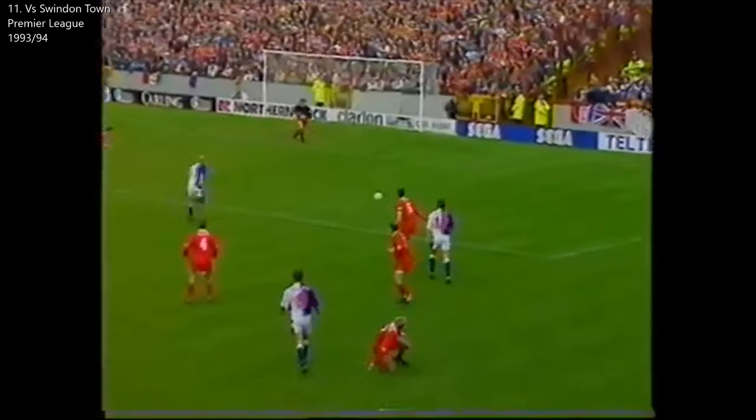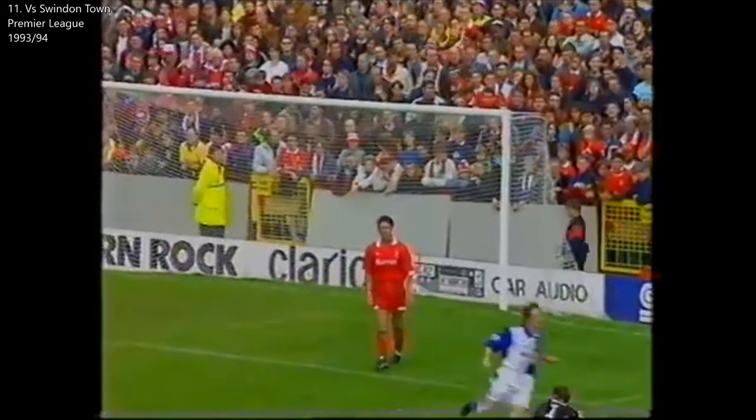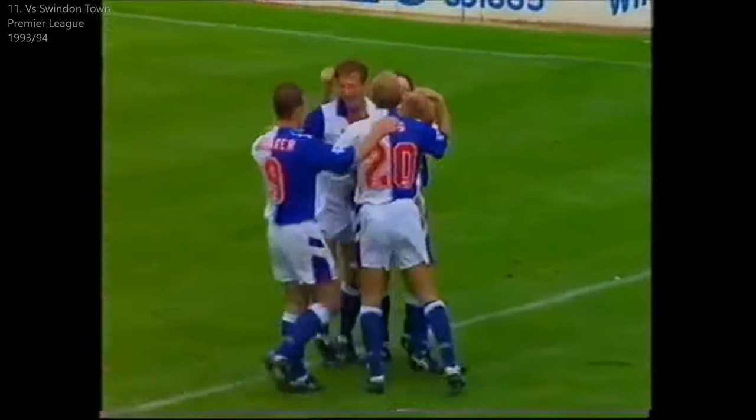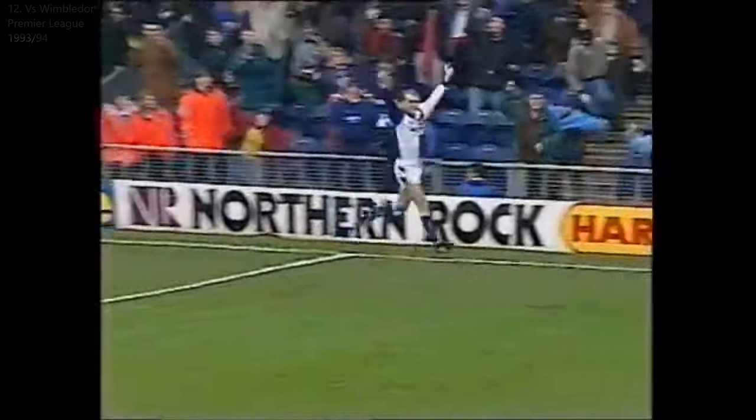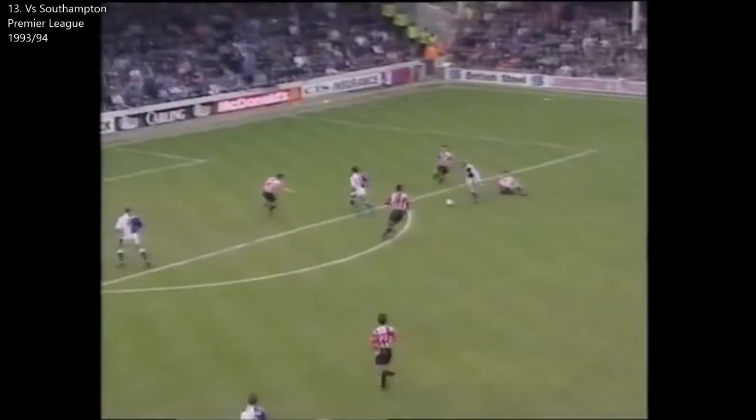Blackburn frustrated, but not for long. Again, space behind the Swindon defence, and Stuart Ripley beating Fraser Digby. The cross is a good one — there's danger in the area, and Ripley's at hand to score. Stuart Ripley shot from the edge of the area, squeezing under the body of Dave Besant.